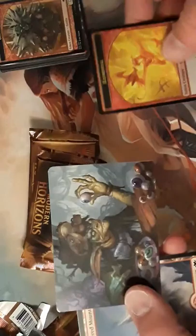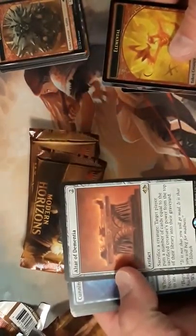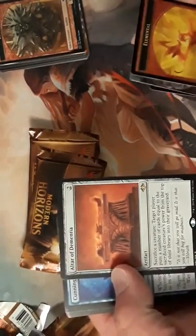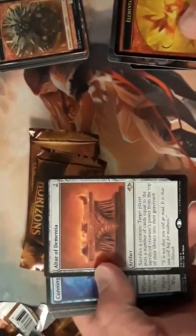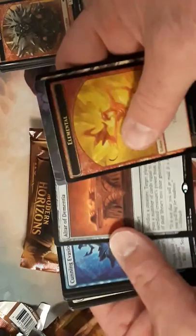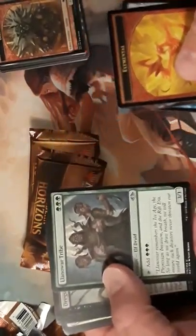A foil elemental token! The Witch, a foil Nimble Mongoose, Altar of Dementia — I don't know how to pronounce that — it's a decent card, been reprinted I think three times now. Kind of an Invasion-era card. War Tribe.